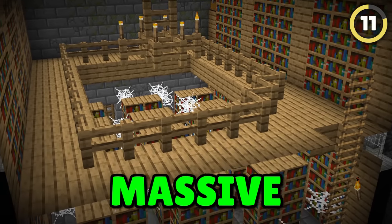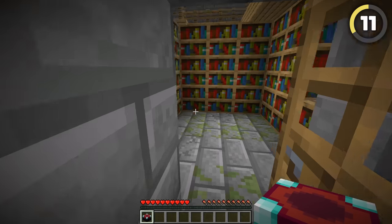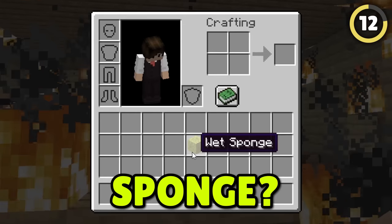Strongholds almost always have a massive library, so don't bother going through the trouble of making one yourself. If you want an enchanting table, just find a stronghold and you can set it up right there.